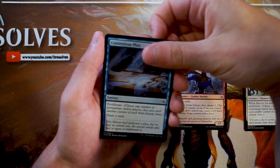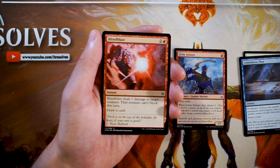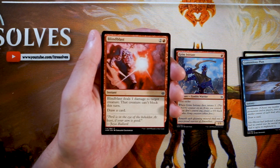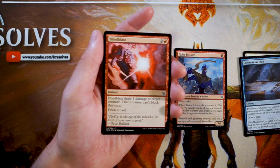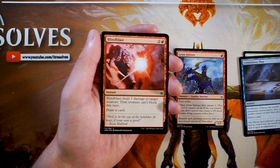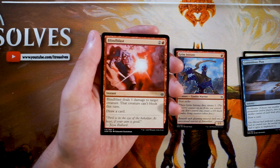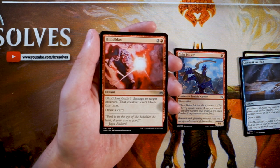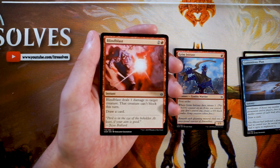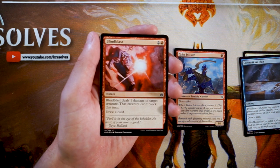Blind Blast is an instant for two and a red. It deals one damage to target creature, that creature can't block this turn, and then you draw a card. This is very much at its best in aggressive decks because the creature cannot block after being dealt one damage. I don't like that it doesn't also hit planeswalkers — that would make it so much better in a planeswalker-focused set. Being able to draw a card off it is nice. If I'm in an aggressive strategy this is the perfect card, but in general I don't want this as an early pick.